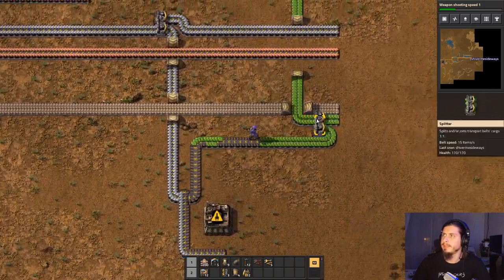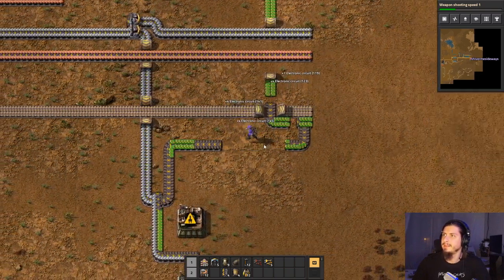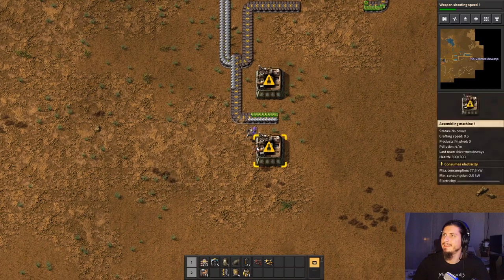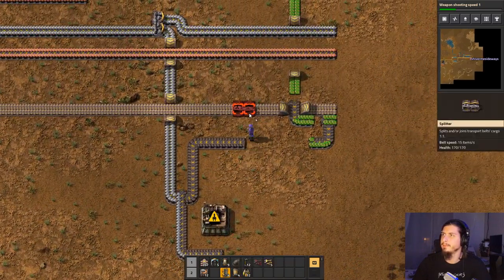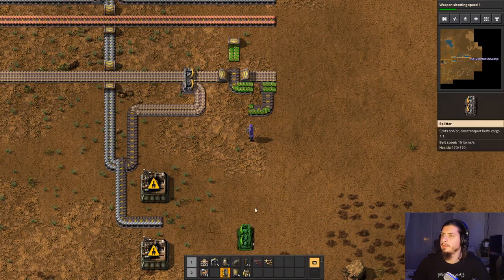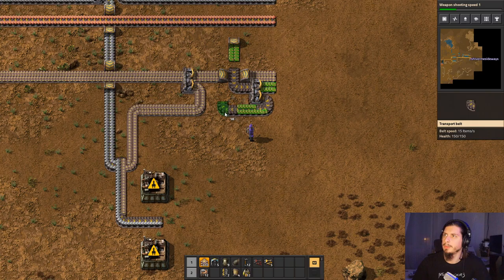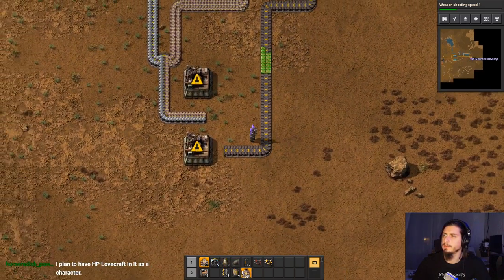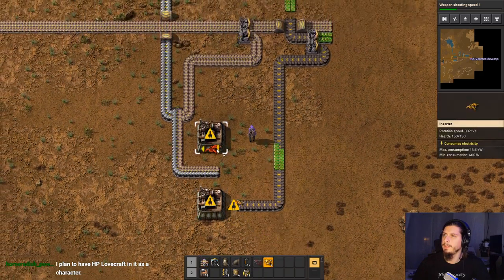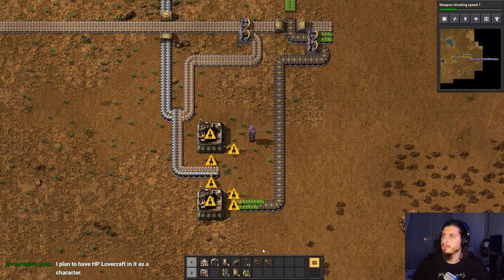Not the electronic circuits — blast, drat, foiled again. Not you, not you either. I need the transport belts over here. You still need to be split, but I need you to go more down over here. You can feed that, you can feed that, you can feed that, and these two will go into some chests.